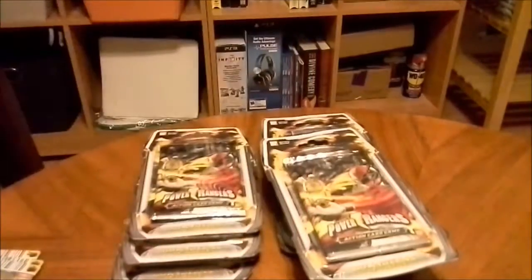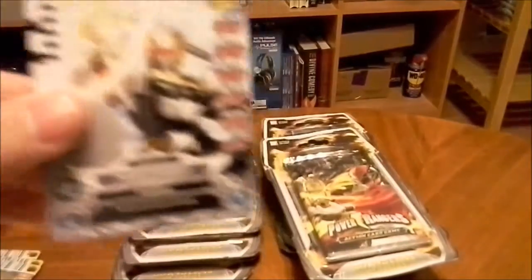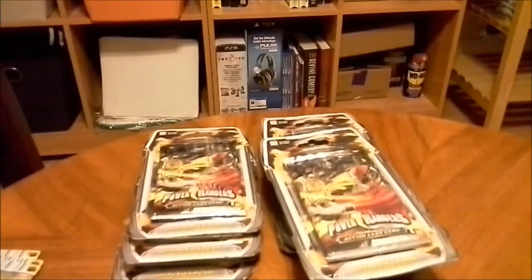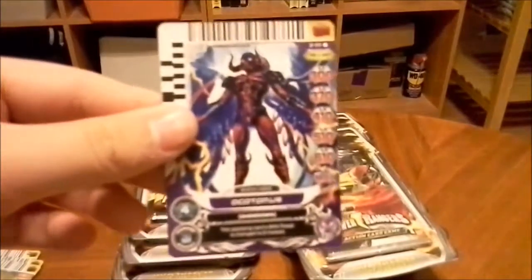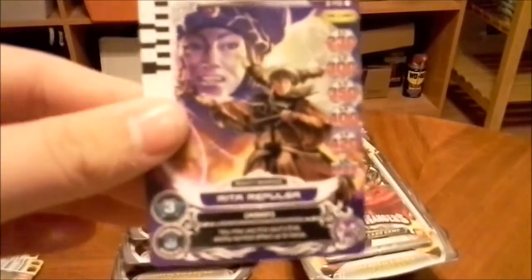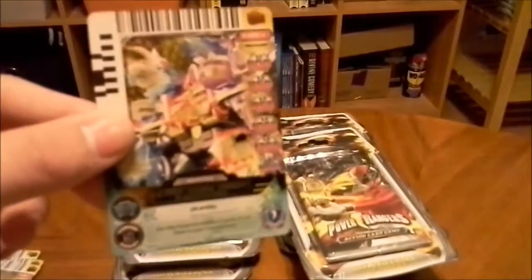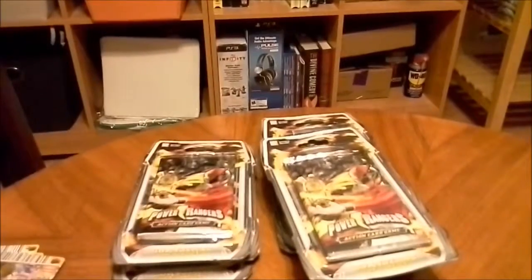Pink Mystic Force, 0 cost, 1 assist. Yellow Ninja Storm, 0 cost, 1 assist. Robo Knight, 2 cost, 2 assist. Red Megaforce, 0 cost, 1 assist. Yellow SPD Ranger Swat, 2 cost, 2 assist. Yellow Megaforce, 0 cost, 1 assist. Octimus, 4 cost, 3 assist. Rito Repulsa, 3 cost, 3 assist. Korag, 3 cost, 3 assist. I'm guessing this is like a super rare from the background of it. Ultra Gosei Great Megazord, 7 cost and 5 assist. Goes up to 1,200 on level 5. Pretty powerful.